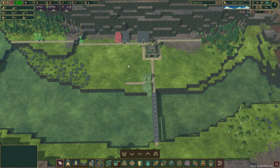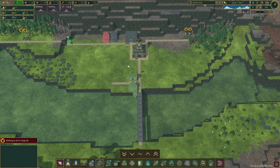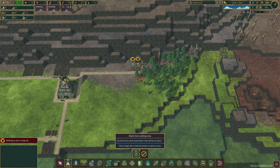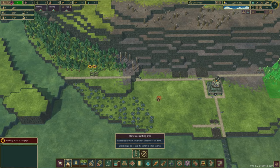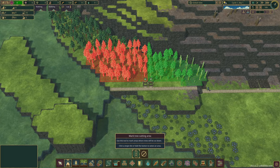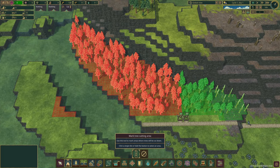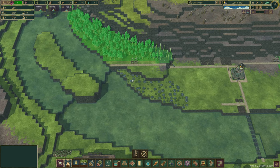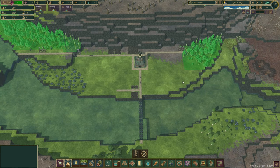So the way that's essentially going to work: we can go into maximum speed and let them get started on this. And we need to pause because we forgot to mark our cutting area. So we'll go into cutting and mark these trees to be cut. And then we will do the same here. So let's get those marked — these ones and then all of those. And then we'll just go ahead and remove that. So now they'll start to cut some logs down, which is good.